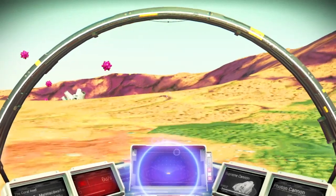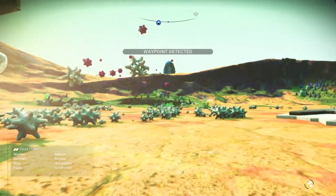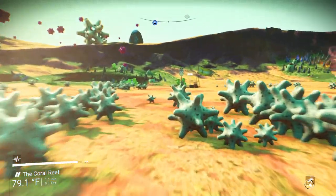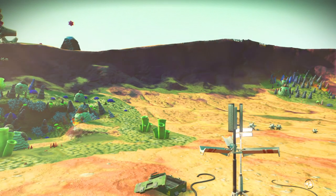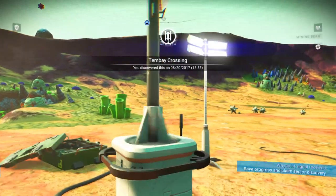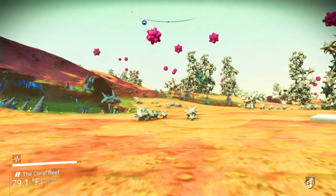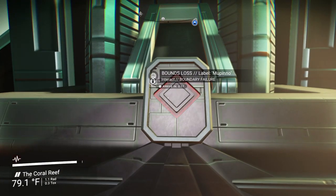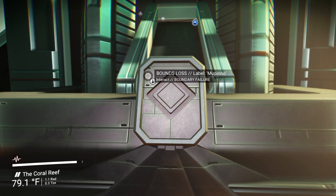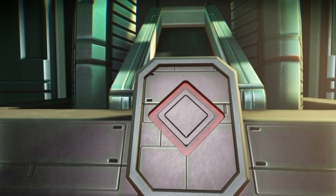These are the special buildings that only appear on exotic planets. They are basically like experiment reporting logs from the Atlas. The No Man's Sky universe is a simulation created by the Atlas — the Atlas is basically running some kind of simulation to simulate an entire universe so that it can predict possible outcomes or something like that. So these things are like reporting logs of things the Atlas has discovered. They're very mysterious and kind of use strange terms — I'll just show you what I mean.